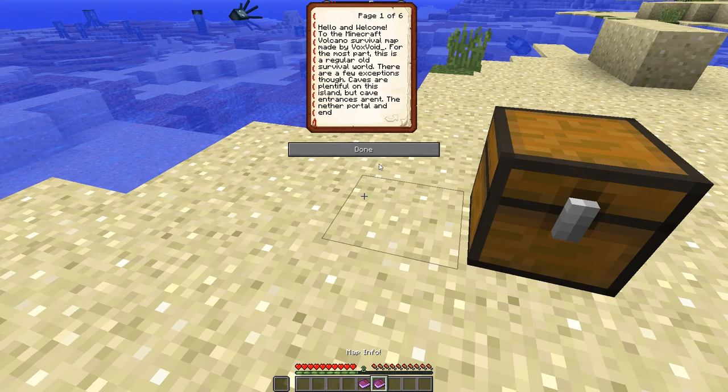For the most part this is a regular old survival world, but there are a few exceptions. Caves are plentiful on this island and cave entrances aren't obvious. The Nether portal and End portal are carefully hidden somewhere on the map. There are only two types of trees, no dungeons except ocean monuments, and secret chests are strewn on the island which contain loot for progression. The end goal is to defeat the three bosses: the Ender Dragon, the Wither, and the Elder Guardian.